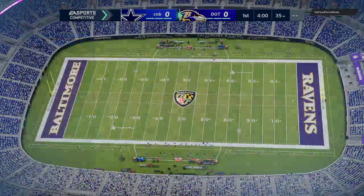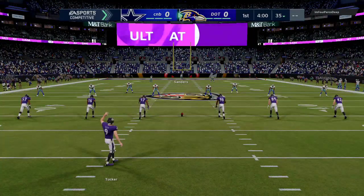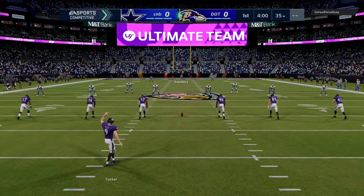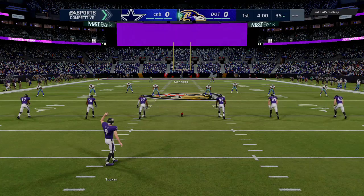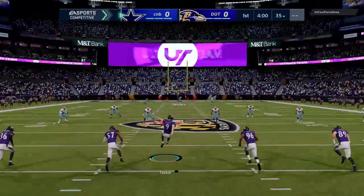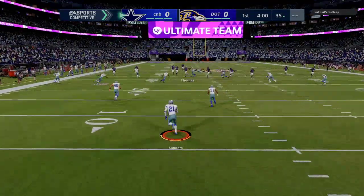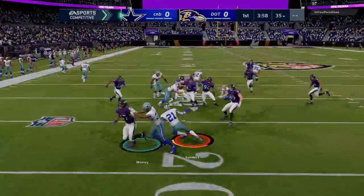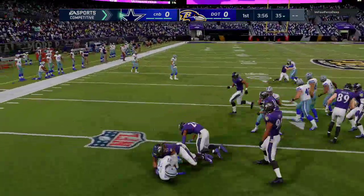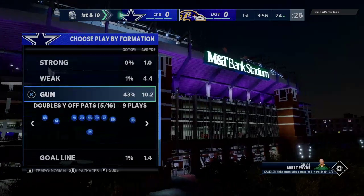Today's Madden 21 breakdown. I'm going to be breaking down some gameplay with the new 94 speed Tyreek Hill in Madden 21 Ultimate Team. What's up guys, my name is Cody, and I want to thank you for taking the time to watch today's video. We typically do four YouTube videos every single day, most of them focused on tips and tricks. Today we're doing a gameplay breakdown — some weekend league play on the MUT servers — and I just got the new Tyreek Hill.